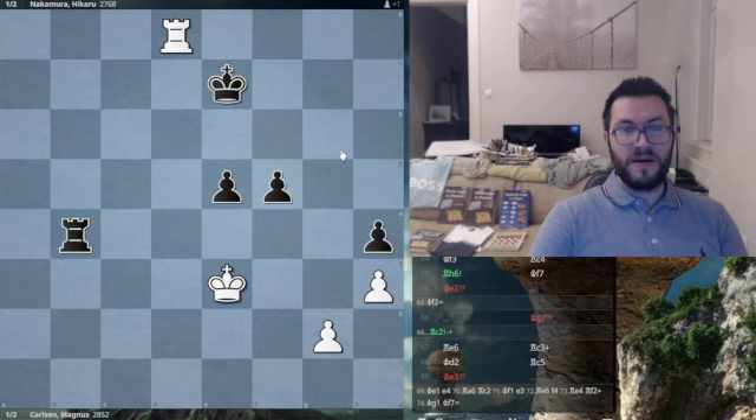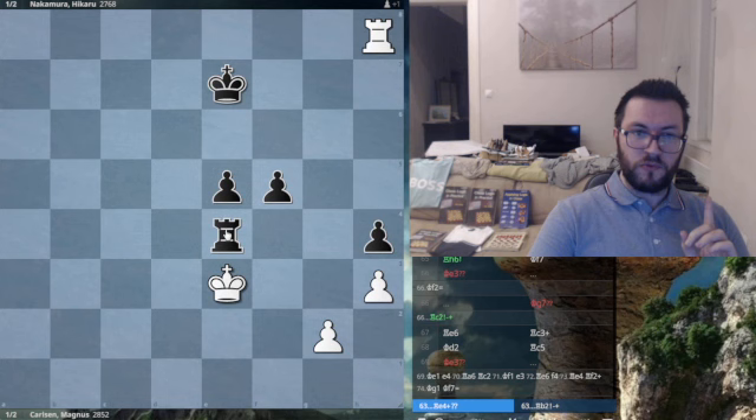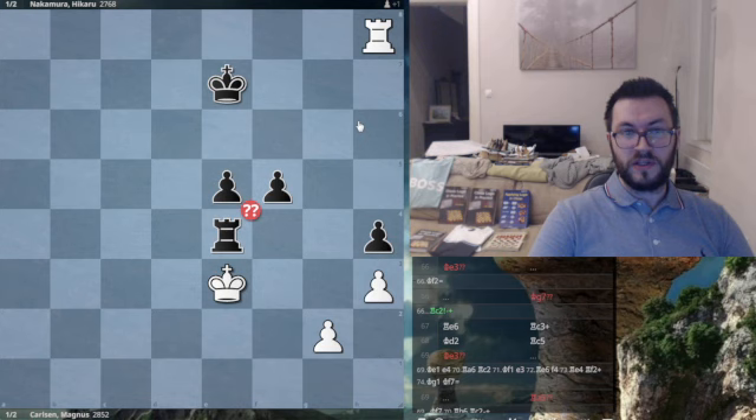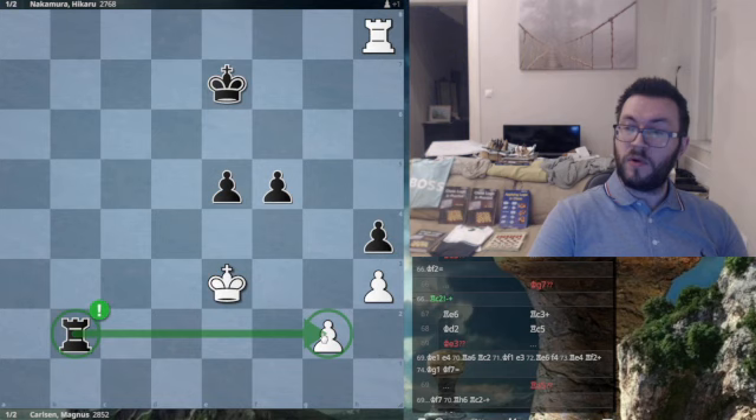After rook h8, the correct move here is to play rook to b2. But Nakamura blunders with rook e4 check. The reason why rook e4 check is a blunder is because Carlsen was able to cut off his king by moving and playing rook h6. Cutting off the king on the 6th rank does lead to a draw, whereas if rook b2 had been played, once this pawn is captured, the connected passed pawns will win the game. That was the first blunder from Nakamura, blundering it back.